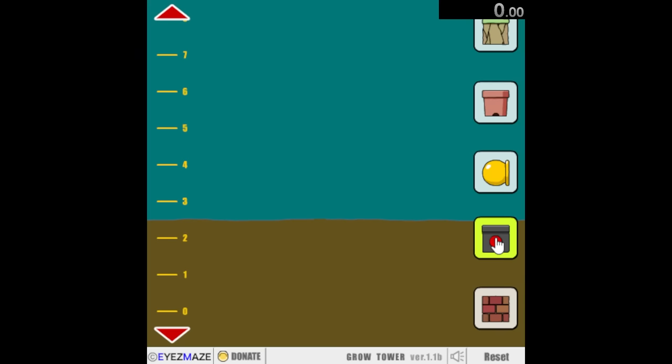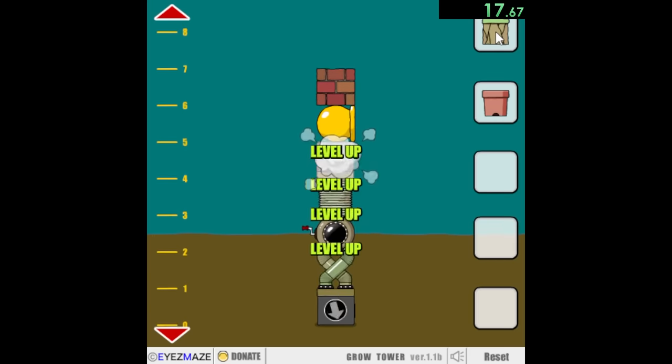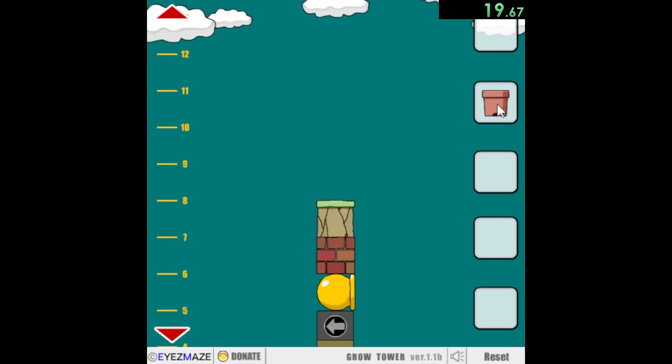Next we have Grow Tower, which is a bit simpler but also one of my favorite Grow games. First we have the button along with this cannon, and then we're also going to place down these bricks, which aren't just bricks — apparently they're also a robot. And they're like, hey dude, you need to start turning around. Then a hand comes out of the cannon, which smushes the button and makes whatever that contraption is.